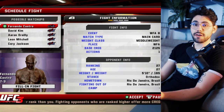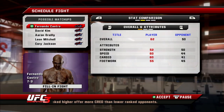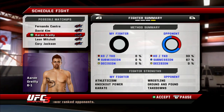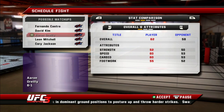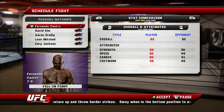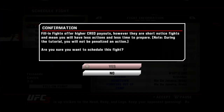All right, jumping back in. We have our first fight — we get to pick our matchup. A couple of options: Fernando Castro with Muay Thai, a kickboxer, a couple of wrestlers. Let's see who's got the worst cardio — David Kim has 41 cardio for Castro. This is a fill-in fight; the guy's not very good. I like the idea of showing up on short notice against someone we can probably beat.